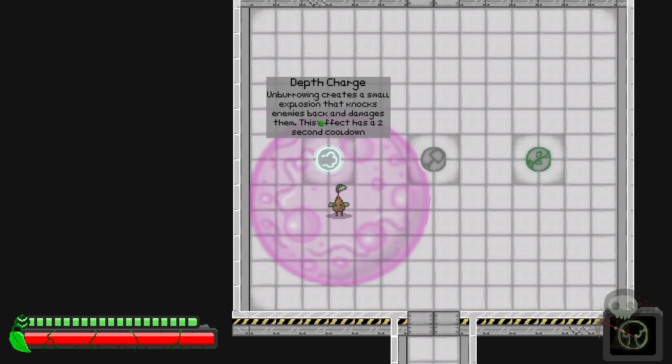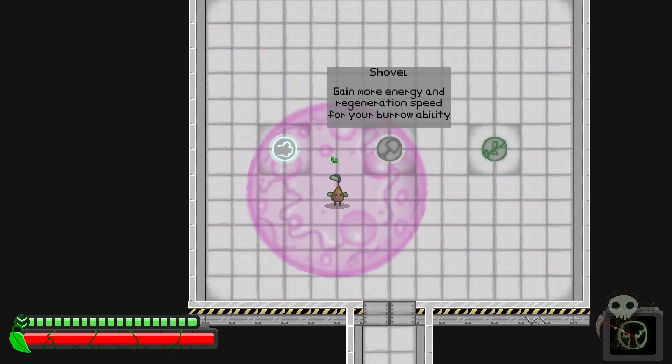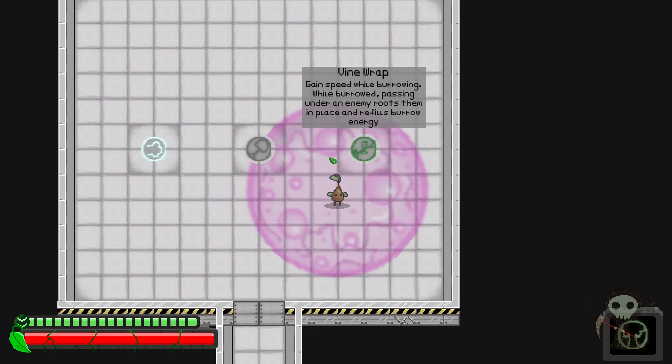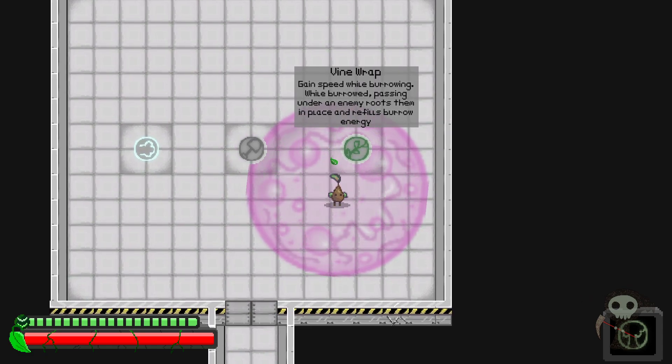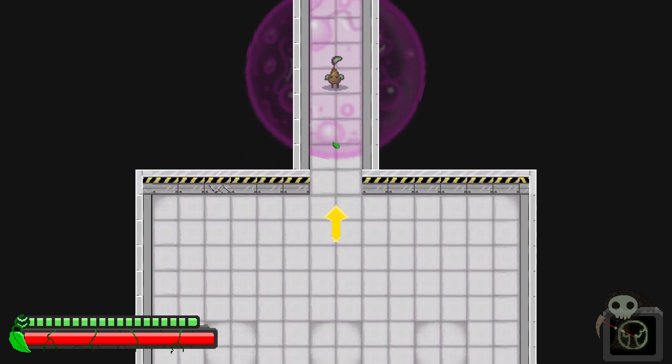Depth charge - unburrowing creates a small explosion that knocks enemies back and damages them, this effect has a two second cooldown. Gain more energy and regeneration speed for your burrow ability. Let's take vine whip now. I still have the tree - I didn't use it. I need to use the tree!